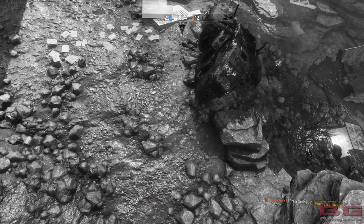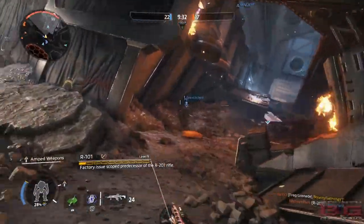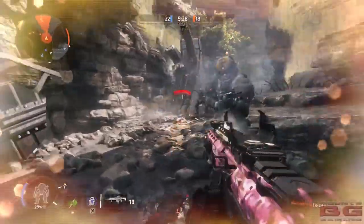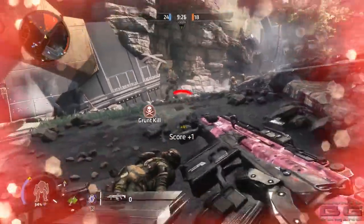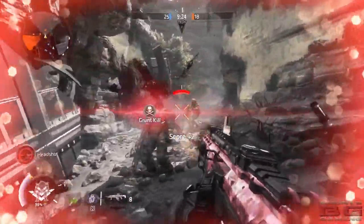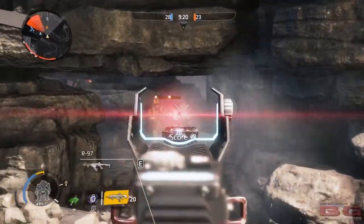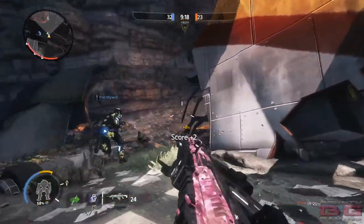I did struggle at the start and was coming last most games — I just really wasn't aiming down the sights. With this type of weapon, as you can see in my previous video where we look at the spray patterns, you definitely need to be aiming down the sights if you want to be effective using the R-101 against other pilots.